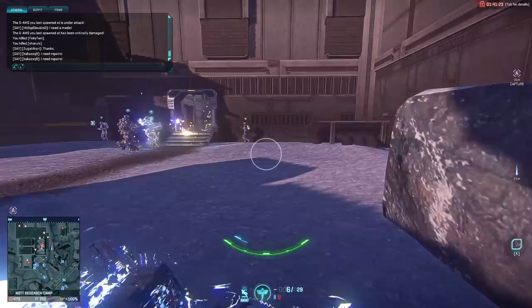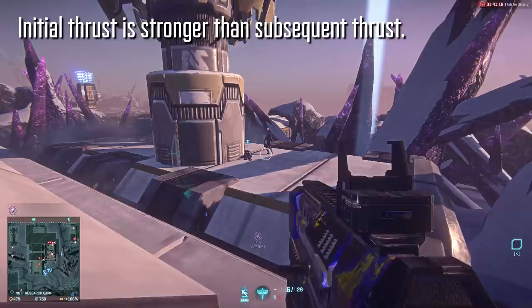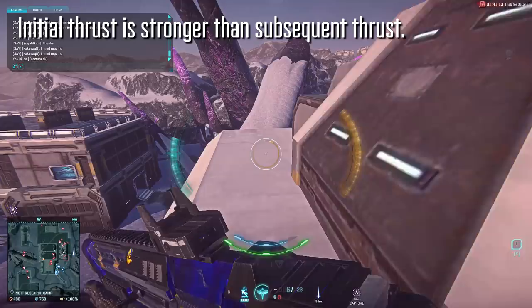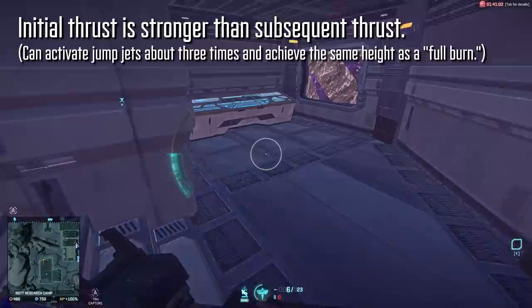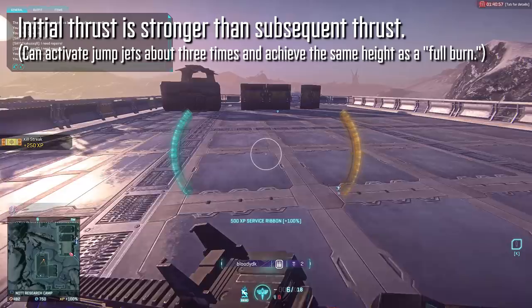Interestingly, provided you hold down the boosters for a moment longer than it takes to activate them, the initial strength of the boost will be stronger than the subsequent boost from just holding down the boosters the whole time. So even though there is an activation cost, you can hit the jump jets about 3 times or so during the same jump and get about the same height as you would have if you had just held down the boosters the whole time. This is kind of important to keep in mind when it comes to maneuverability later.